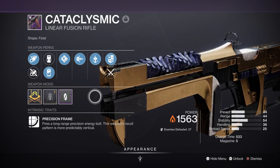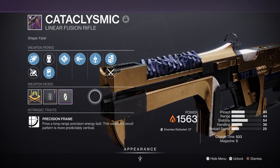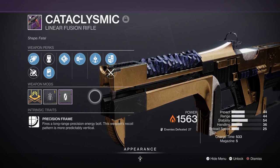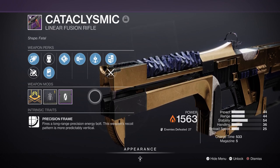For heavy, we have Cataclysm with Successful Warm-Up and Bait and Switch. The heavy slot won't be used as much for this build, so I would recommend grabbing a rocket launcher with Auto-Loading Holster. This will briefly increase your DPS while still maintaining everything else in play.